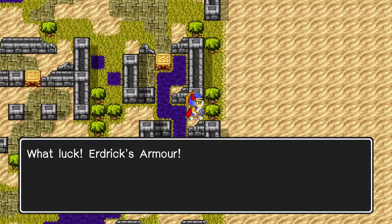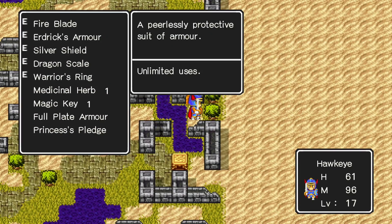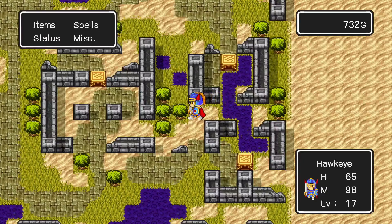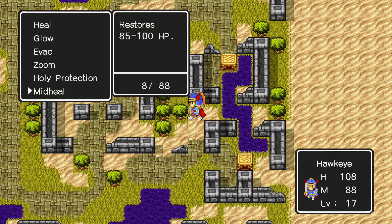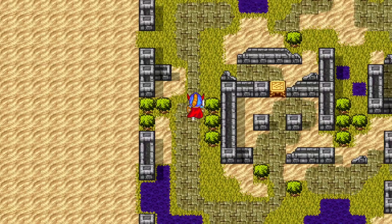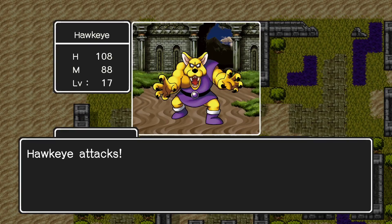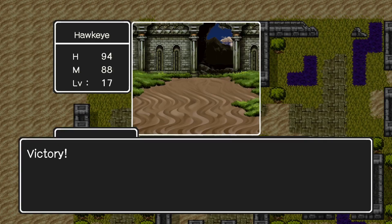Okay, so maybe you don't want Mid-Heal after all. And we get Erdrick's Armor — the most powerful armor in the game! Now we can walk around all the poison tiles and even the electric tiles without having to worry about being damaged. Also, I believe it provides even more resistance to magic than the magic armor, so that's pretty good.